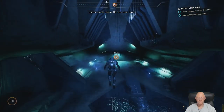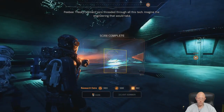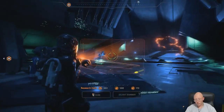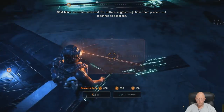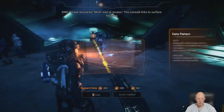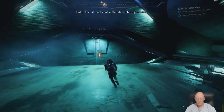Look there — do you see that? Looks like a broken information display. There's Element Zero threaded through all this tech; imagine the engineering that would take. Minor corruption detected — the pattern suggests significant data present, but it cannot be accessed. Phrase recovered: must read to access. This console links to surface facilities. Then it must control the atmosphere processor.